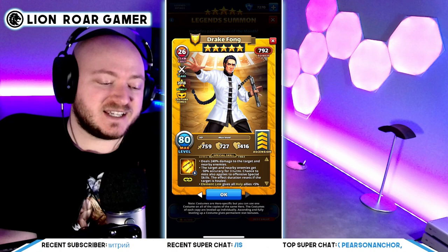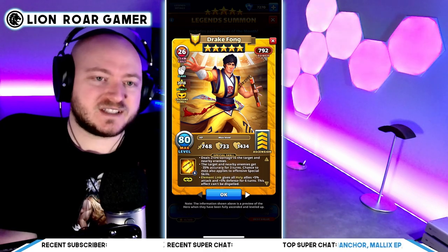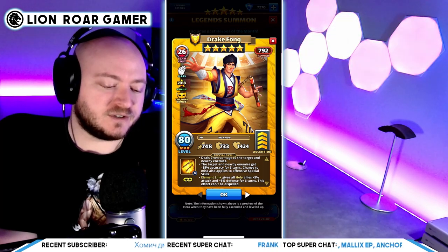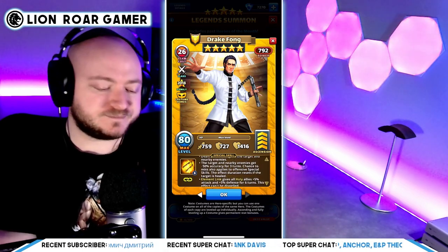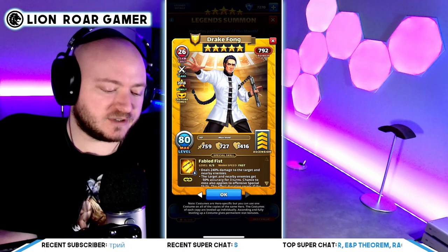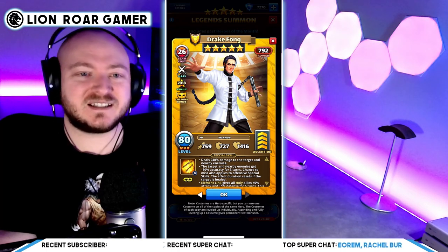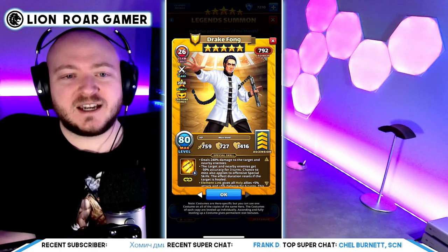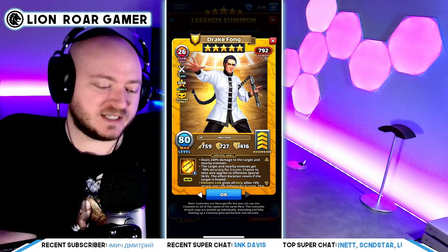That's really cool. On the old version, they got negative 35 percent accuracy, so this is a huge increase in the inaccuracy. Chance to miss also applies to offensive special skills, but the text about healing is not there on the old version. So this special is doing a whole lot more — it's blinding for more. This costume is so much more powerful than the original hero. And resetting the effect duration if the target's healed — that is going to last a while. I think they made Drake Fong to really power up to Dr. Moreau's level. They're very, very similar heroes, except now we have one in yellow and one in purple.